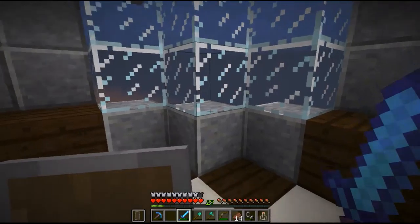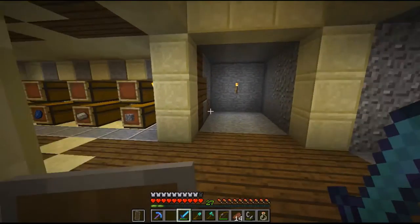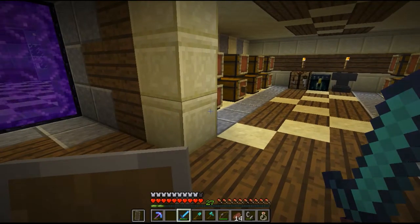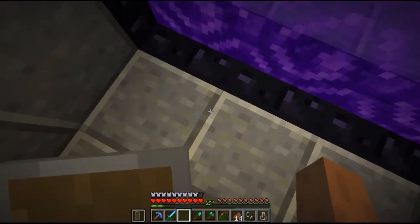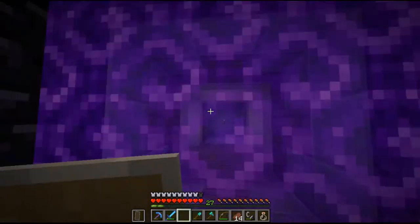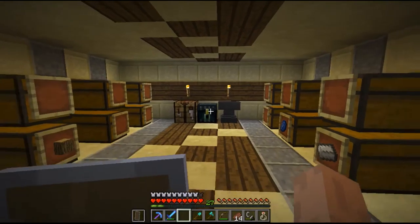Today is episode 11 and we're going to do some pretty cool things. One thing I did was connect a portal to the End stronghold I found. I went to go find a stronghold and I used a website because I was really lazy — I didn't want to go kill endermen and throw a bunch of eyes of ender and stuff like that.